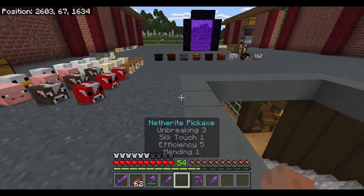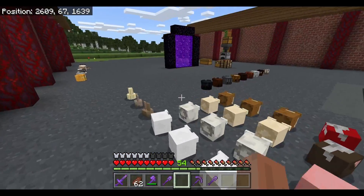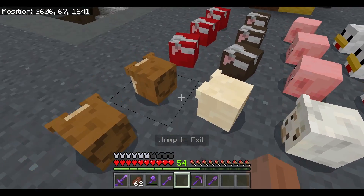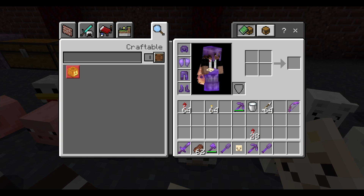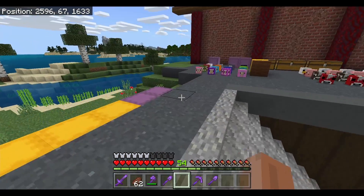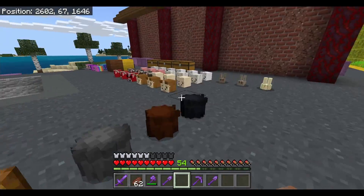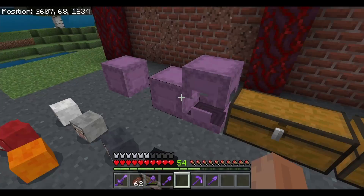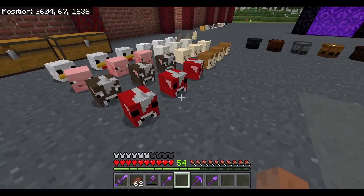Over the past couple of months as I've been going through the season, I've been killing heaps and heaps of mobs and collecting all their heads. Unfortunately these ones can't be worn — if you pick them up you can see they don't go into the head slot — so these are mostly collection items, although you can put them on an armor stand with a little hex. What I'm thinking of doing today is making a bit of a head hall so we can display as many of these heads as possible.